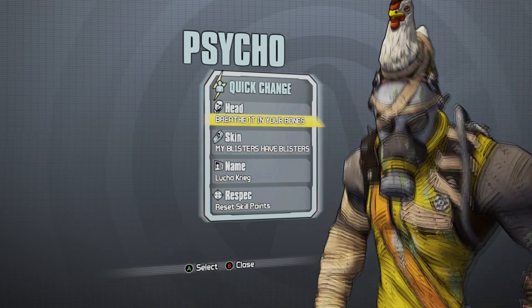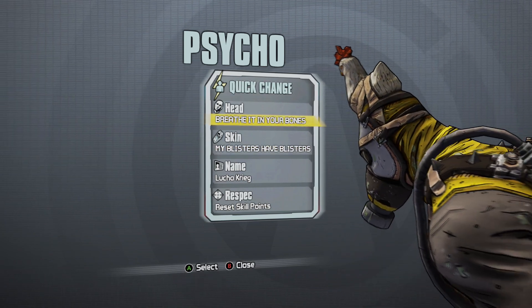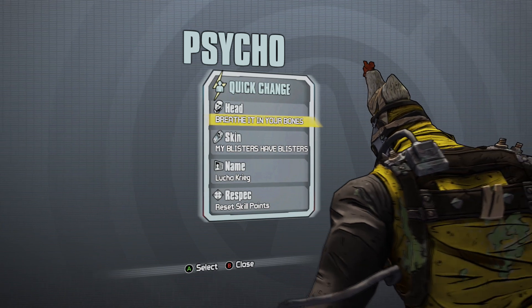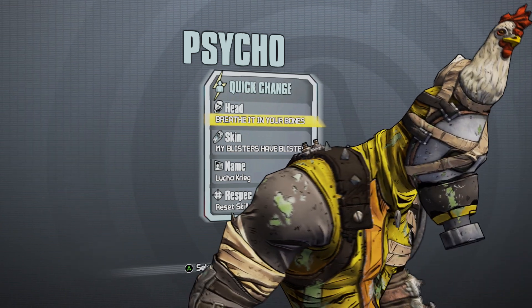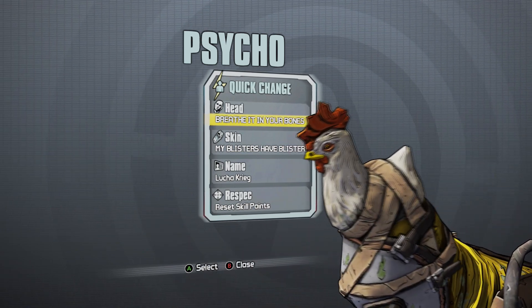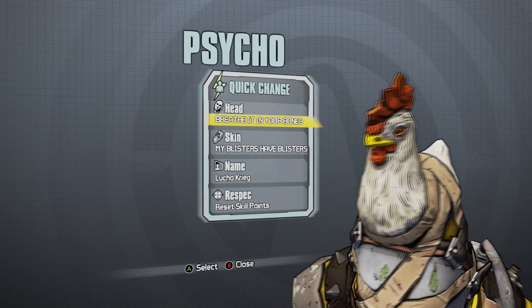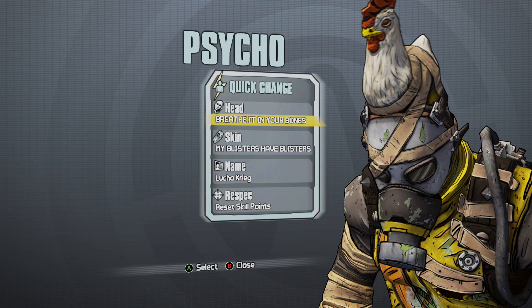That's it guys — farm Haderax the Invincible or get lucky with a world drop. The raid boss isn't too hard once you get the technique down and figure out the mechanics, and it's a lot of fun. Good luck and happy hunting! If you liked this video, do all the YouTube stuff to it — I hate asking but you know how it is. See you guys next time, thanks for watching!